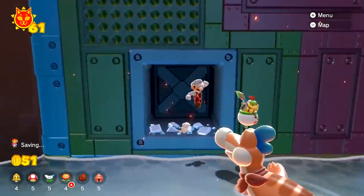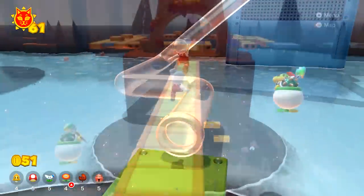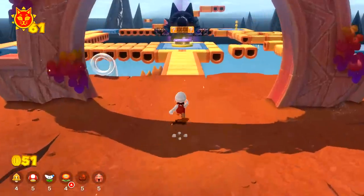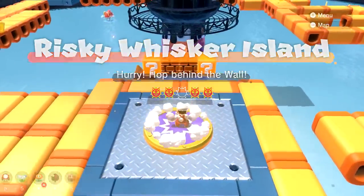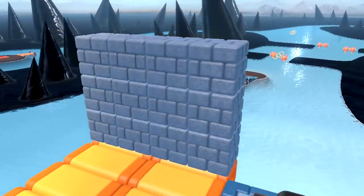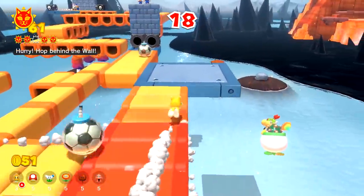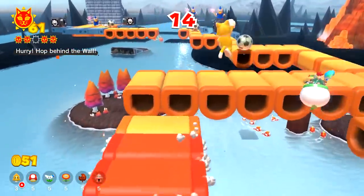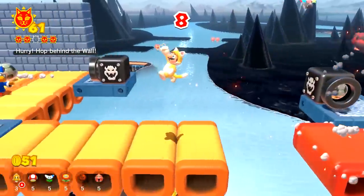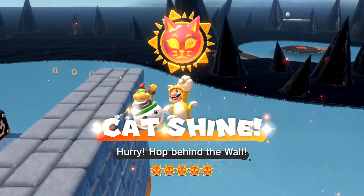Not doing so bad honestly — we're making that Bowser fight a whole lot easier even if we're taking our time. It's still making great progress. Let's see what our final challenge is for this area. Oh, it's a big button — hurry, hop behind the wall! This looks like a job for the cat suit. It's not even about taking out enemies, it's just about not getting hit by them. Wow, they shoot out little soccer ball bombs! It's in my best interest to ignore most of it. Seven seconds left — plenty of time! Walk in the park — all five shines for this area!